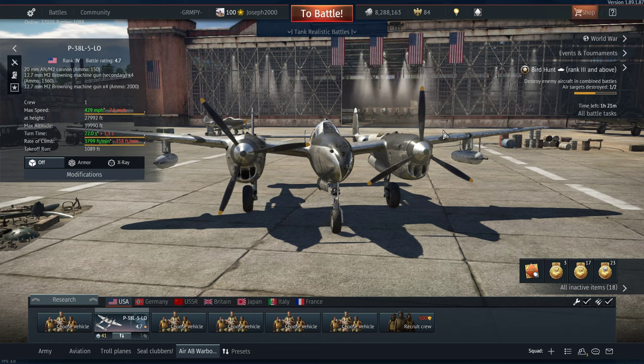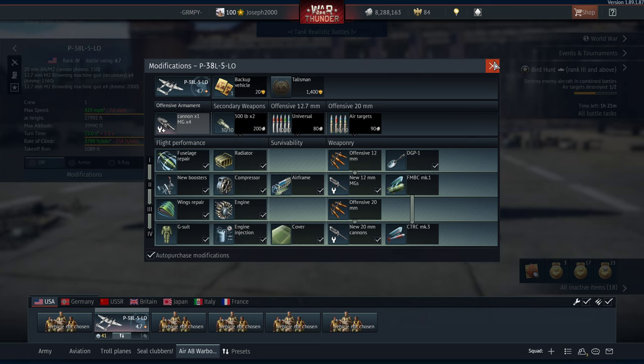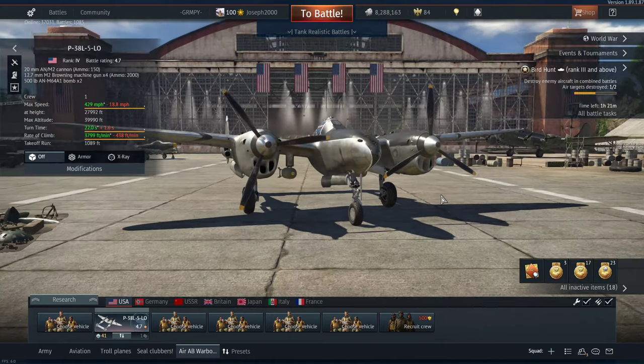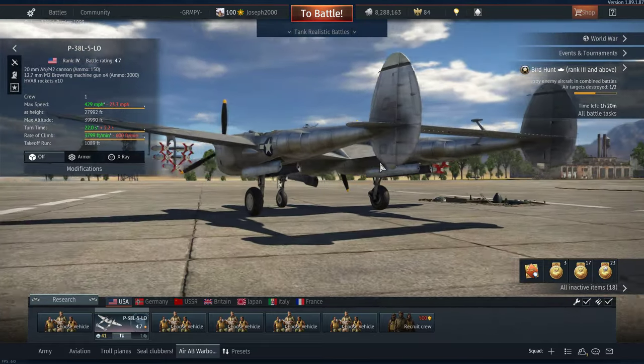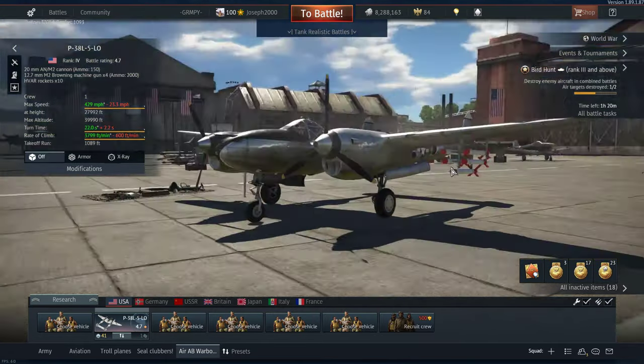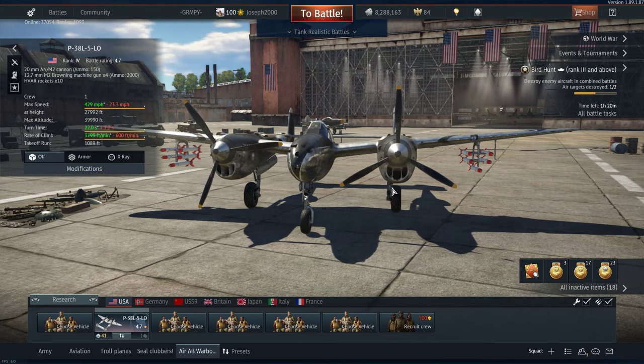There is a problem with its damage model — the damage model on the P38s always sucks, so I'm not going to go over that. What else could this thing carry? Obviously two 500lb bombs, pretty standard. But it's the rockets that got me really interested — you get 10 HVARs, and this looks like a really weird Christmas tree. I've only used the HVAR rockets once and was unable to kill anything with them because I targeted a destroyer and it didn't die after all 10 rockets hit — because Gaijin. It's a good aircraft, very versatile. The armament is very good, the speed is good, the energy retention is really good, the climb rate is really good. But it's just the teams, the constant uptiers. The plane itself is very good.